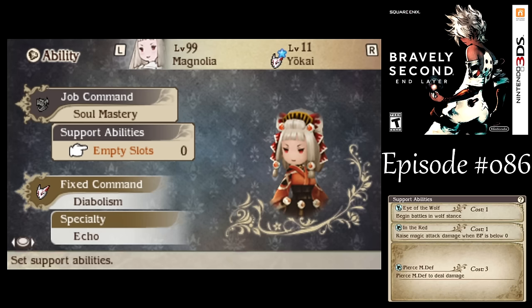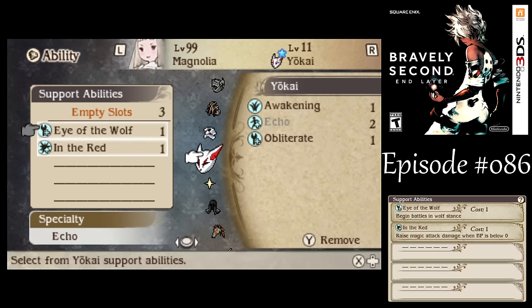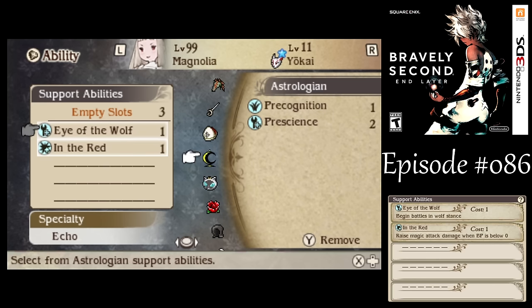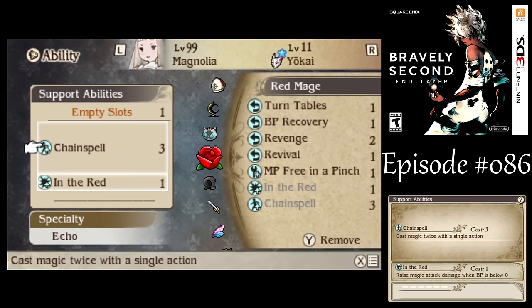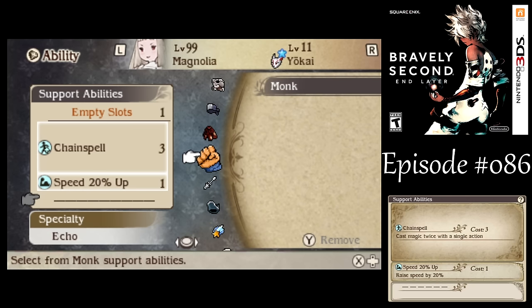So we got all that. For Magnolia, we don't need Pierced Magic Defense this time around. Let's give her Chain Spell, and I need her to have as much speed as possible so I can get those Soul Mirrors up before the super boss attacks.